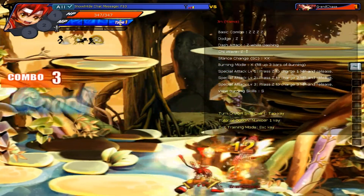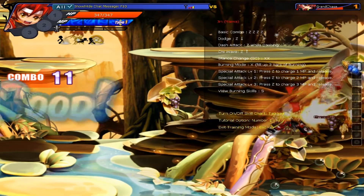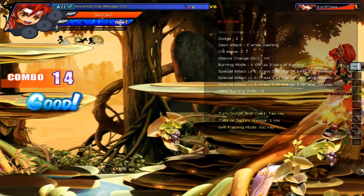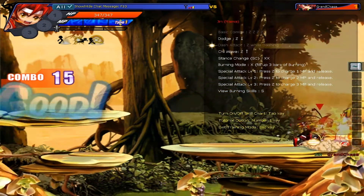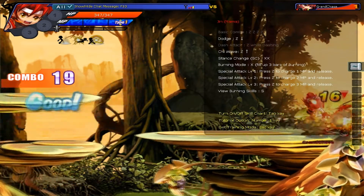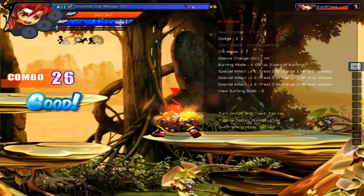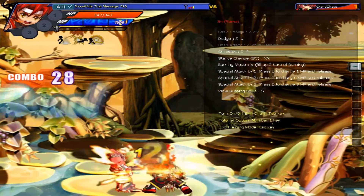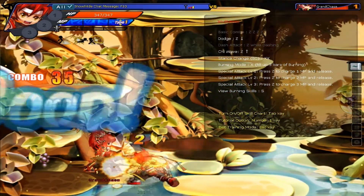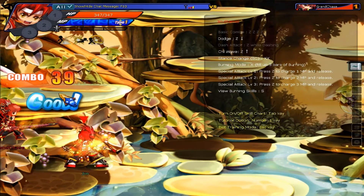I'm going to go ahead and fight this girl. The only button I have to attack with is the Z button, which is pretty natural. You're probably wondering where the power bar is — in this game they put it on the side. I have no skills right now. Power bars can be used for skills and potions. So I'm just whipping her by spamming the Z button, which comes naturally. The whole combos — you can see I'm already up to a 35, 36, 37 combo right here, and all my hits are really good.